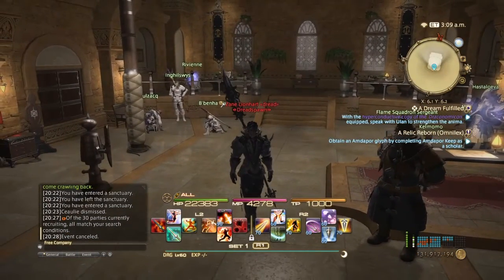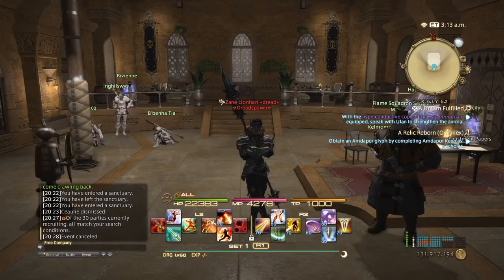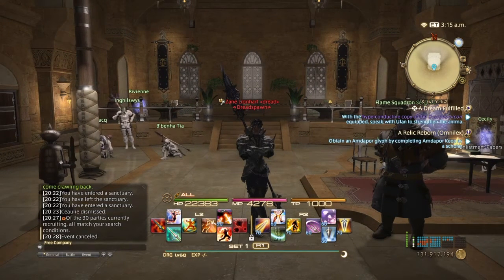That is pretty much it for squadrons. Hopefully you guys found this video useful. Get your squadron up to level 50, get those missions done, and hopefully you'll get some good affinities. There's a good variety of rewards: you can get materia, Gil, MGP, books to change your classes, little entitlements that act like free company actions, and scripts. There's a lot you can get. I don't know if you can get Grand Company seals — I'm pretty sure you can, but I've never seen it — so let me know in the comments below if you've seen those.